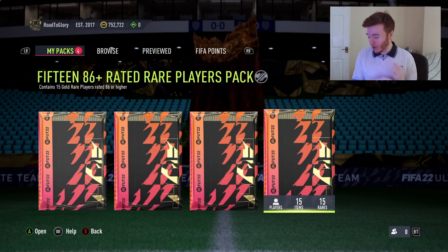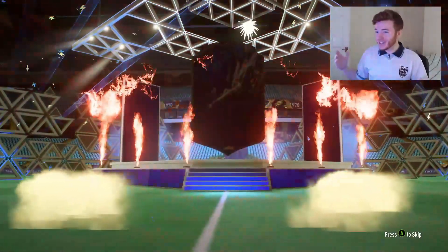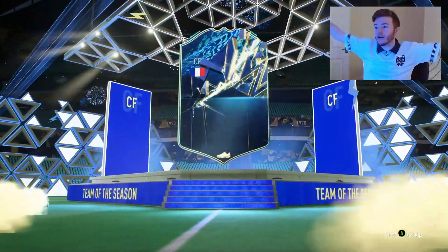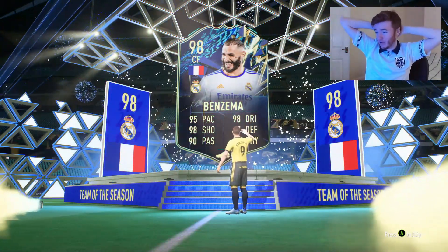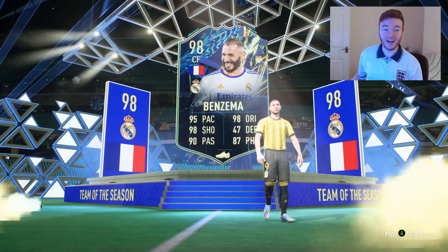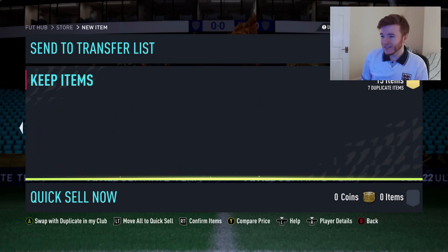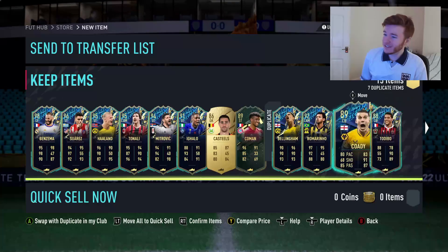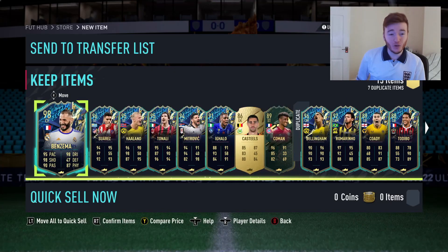The final pack of the video — the 86 times 15. What I want from this pack is every single card to be a special. If it's not, I'm going to be disappointed. A big pull would be the dream as well. Team of the Season French striker... it's not a striker but it is a 98-rated card, which is very very good for an SBC. And behind him: 98 Benzema, 96 Suarez, 96 Bellingham, and Eden Hazard as well. Not a bad pack, but not really any use other than SPCs.